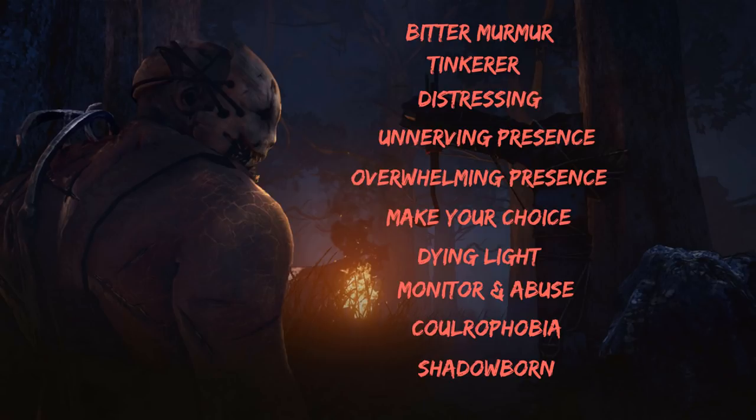Make Your Choice is an excellent perk but requires you to be 32 meters away from the hook at Tier 3. Because the trapper doesn't have great mobility, this isn't optimal unless you deliberately hook a survivor and camp just over 32 meters away waiting for the save. Dying Light also isn't optimal unless you have a Mori and tunnel your obsession from the start.